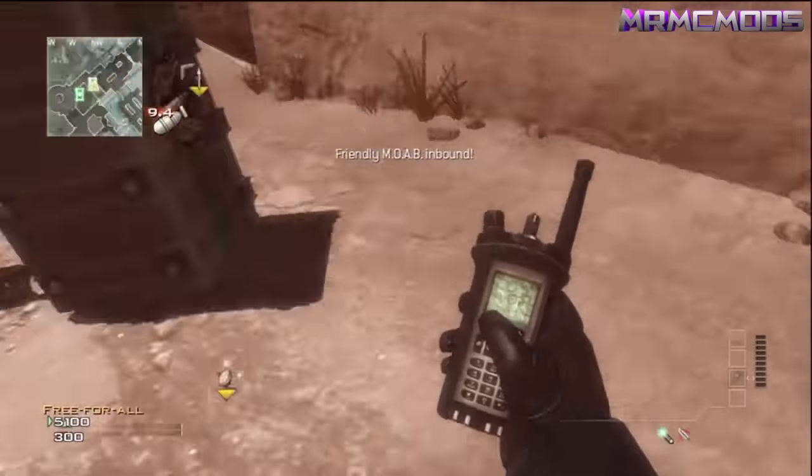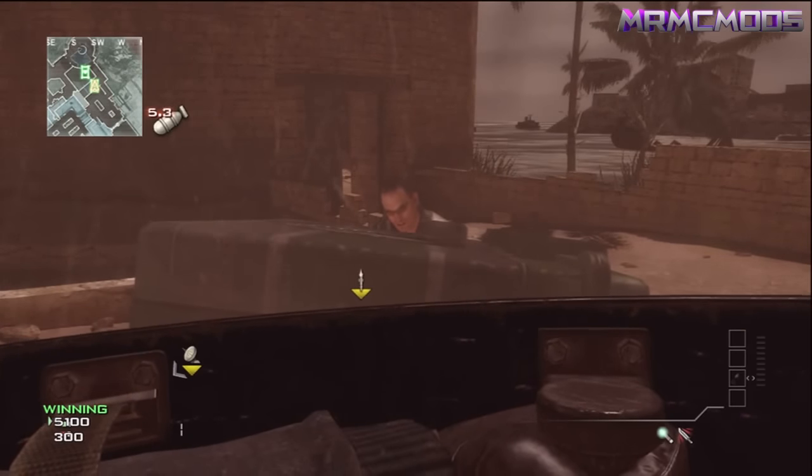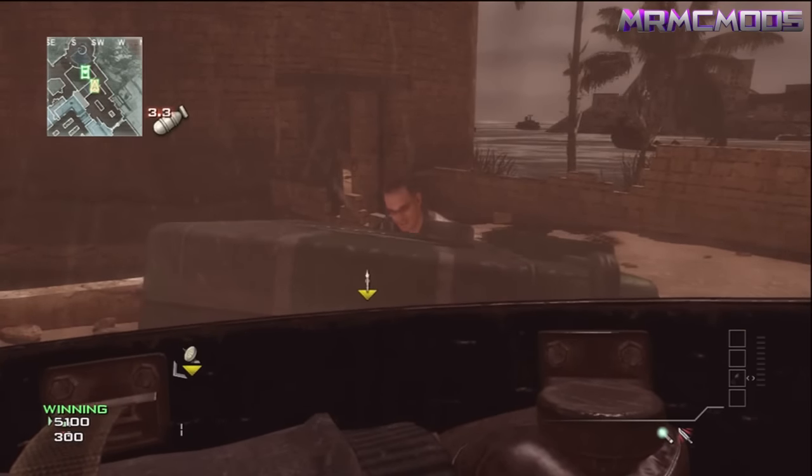Hey, what is going on guys? Mr. McMotts here. Today I'm going to be showing you a new Out of Seatown glitch. Basically, you just use the Riot Shield Lunge glitch on a vertical care package.